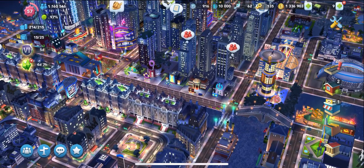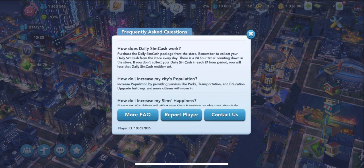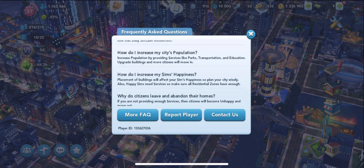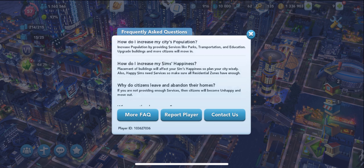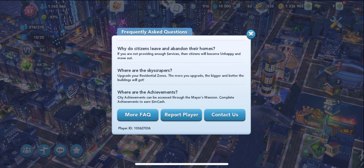It's going to bring up this menu. Right off the bat they're going to try to keep you from going any further by answering some of the most commonly asked questions — kind of an FAQ. You can even look at more FAQs by clicking the more FAQ button. You can also report a player from here.